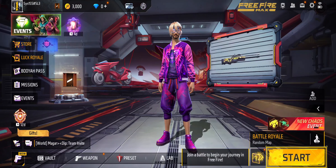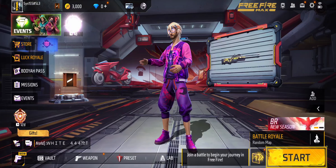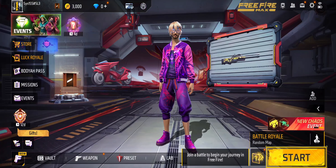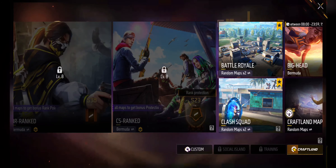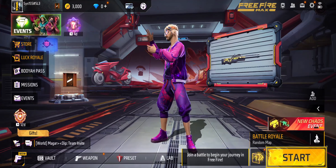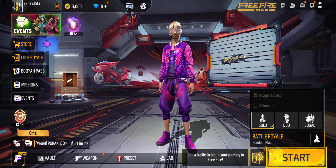So at first, just open the game and log into your account. And as you log in, you are at the main lobby — just stay in that lobby and look at the menu. Then go to this option right here and click it, and go for the squad or the duo.